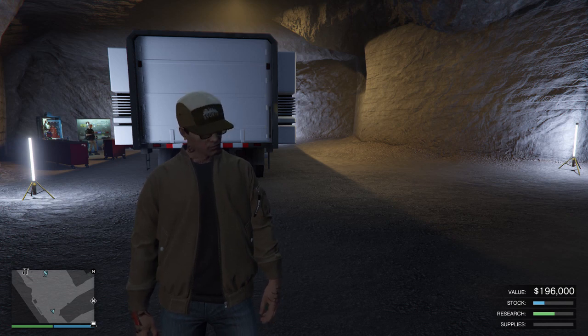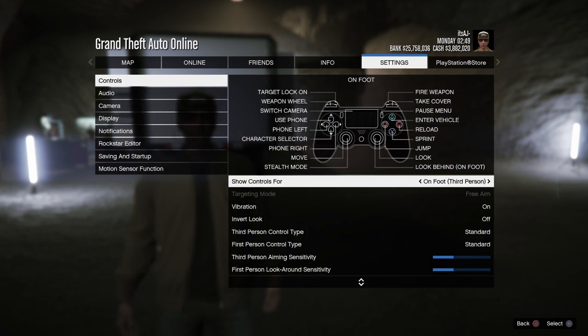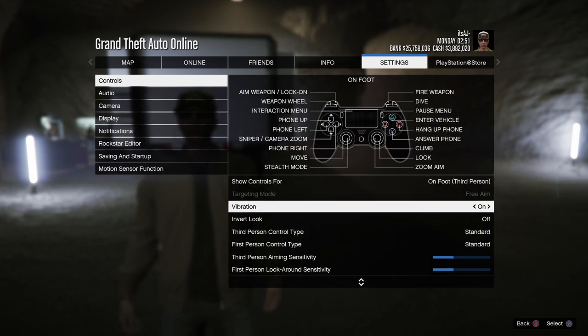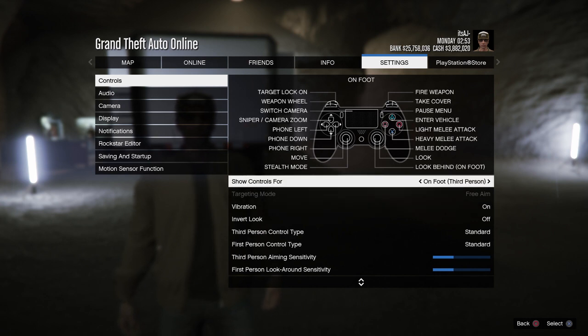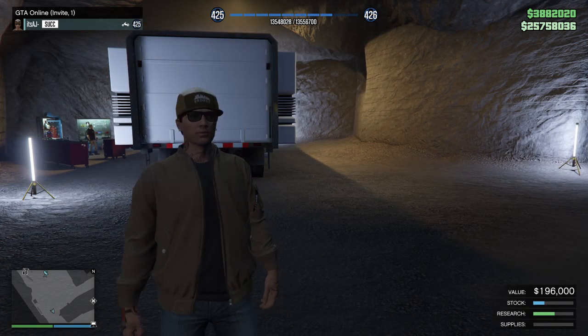Let's get into it. First thing you want to do is go into your settings, go to controls, and make sure your targeting mode is set to free aim. If you want to change that, you can go to creator mode or story mode to change it.